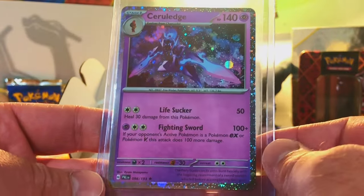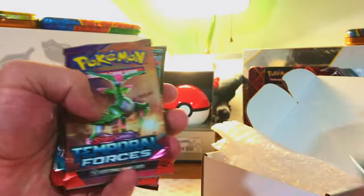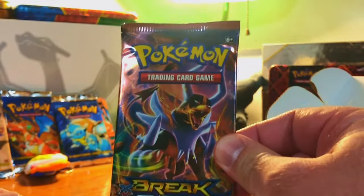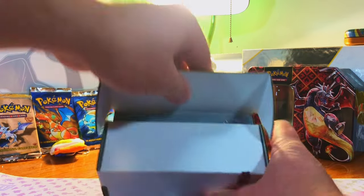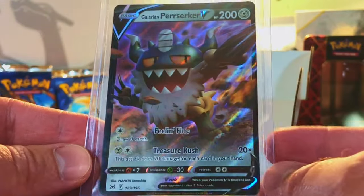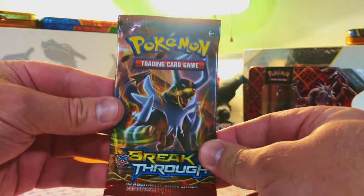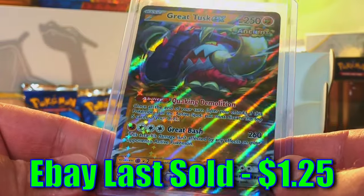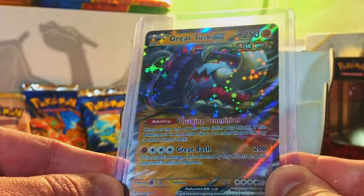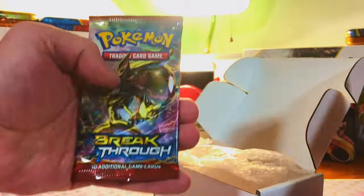We got a Ceruledge Holo Promo — a lot of holo promos, and I'm okay with it, love those holo promos. Packs: Twilight, Temporal, Paradox, Scarlet Violet, Silver, another Breakthrough — I love this. We're getting close to pack time, about six or seven boxes left. Galarian Perserker V from Lost Origin. Twilight, Temporal, Paradox, Scarlet Violet, Silver, and Breakthrough again — we're getting tons of Breakthrough, love that.